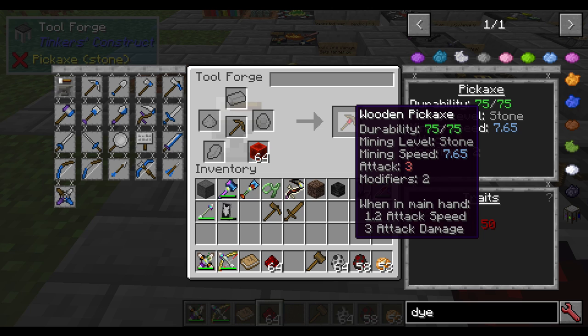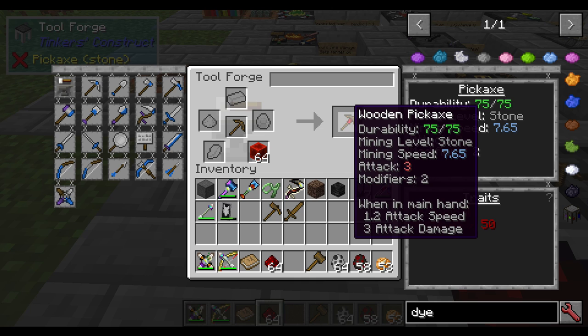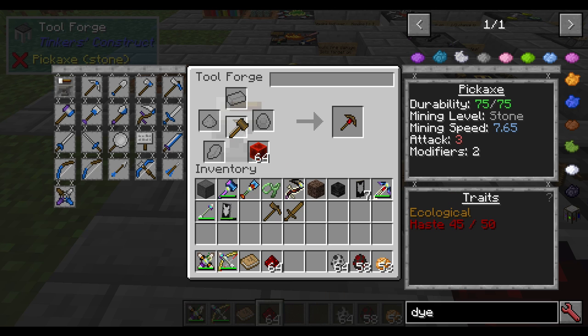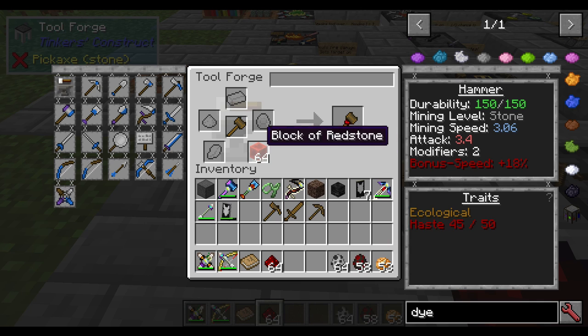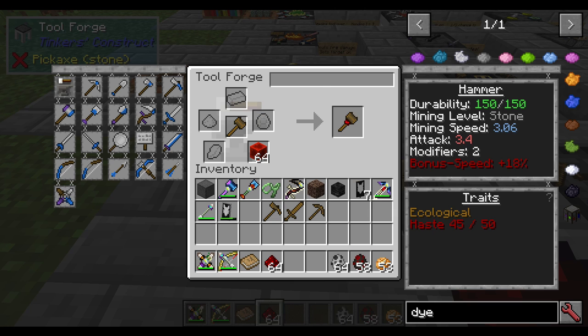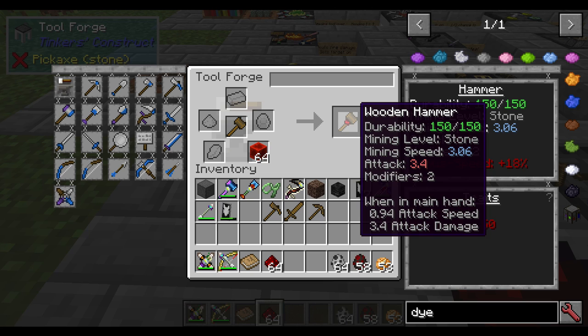You'll notice that for a primary tool — not a weapon — the attack speed doesn't change. On a pick, the mining speed goes from 2 up to 7.65, which is a really drastic upswing. For a hammer, both mining speed and attack speed benefit because it's used as both a tool and an offensive weapon. Mining speed goes from 0.8 up to 3 — a considerable increase — and the attack speed also increases a bit.